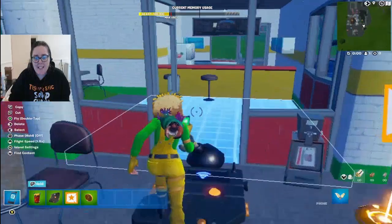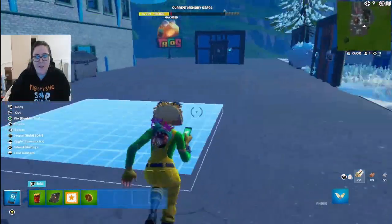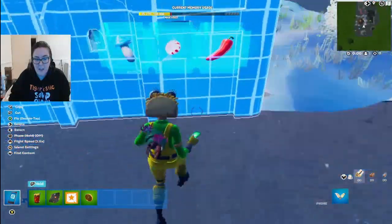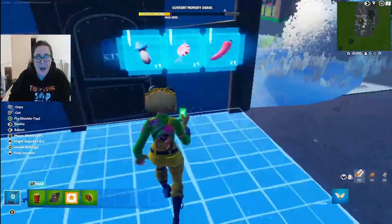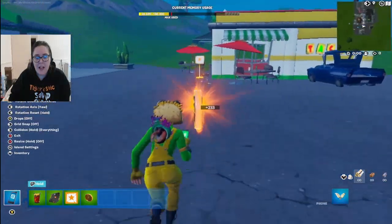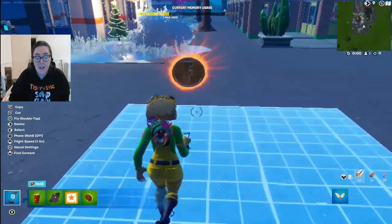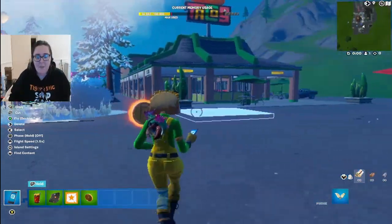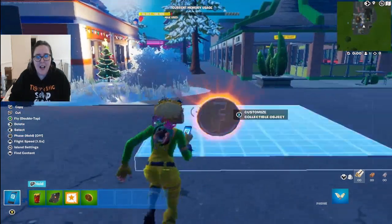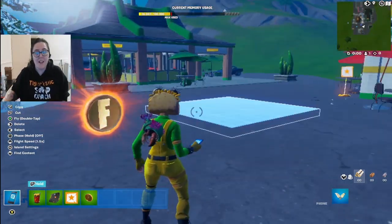Here are some creative placement ideas: place a trigger outside a door so players get jump scared as they enter, or put one near an objective so their focus is on the item and they don't notice the explosion coming. You could also drop in a collectible — players see a shiny coin from a distance and walk toward it, then boom! It's all about catching people completely off guard and scaring them when they least expect it.